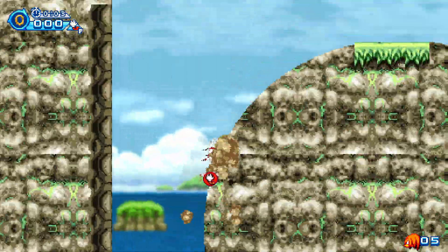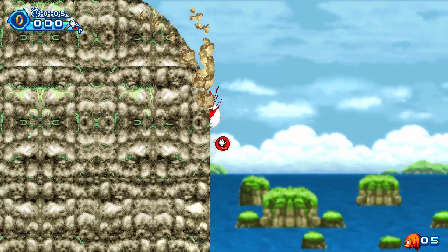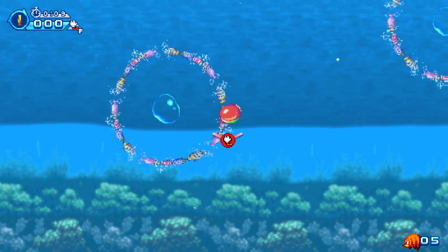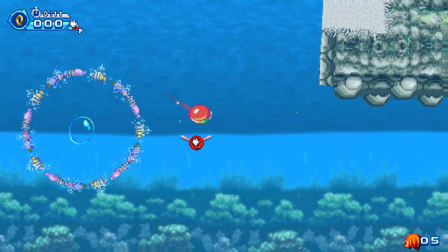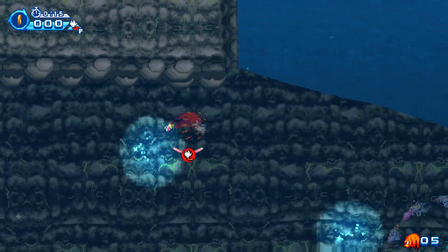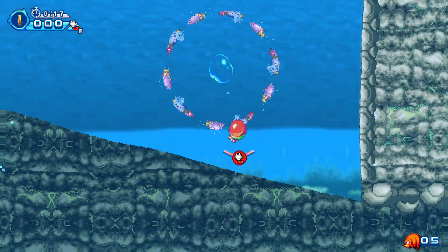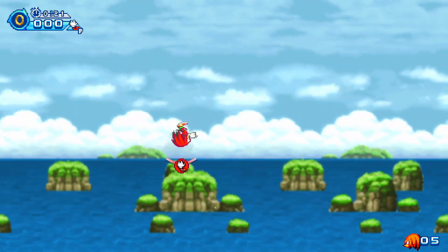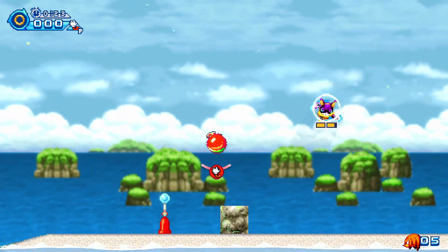Ooh, I can bury it in the ground. I like this. I got me mechanics. I got a power gauge, it looks like. That's pretty cool. Let's go over here. I can do my glide, of course, as I should. As any good Echidna would know. Yeah, this game, I really like the style of it. It's quite nice.